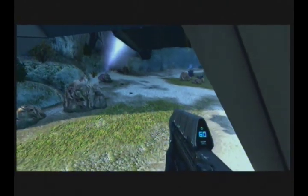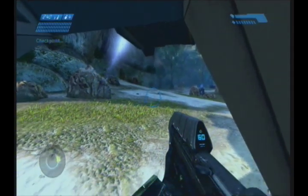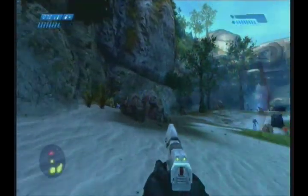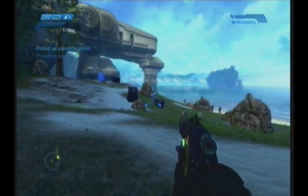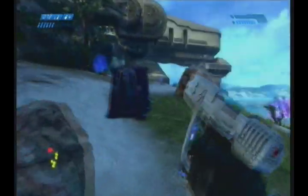You want to take out the cover grunts on the left hand side after you deploy from the Pelican before you do anything else, because you can grab one of their plasma pistols to take out the elites. I'll just pick up these guys as well because they were peppering my shields a little bit.